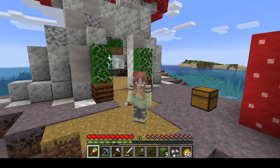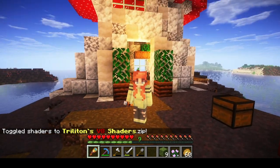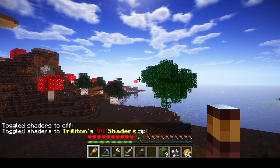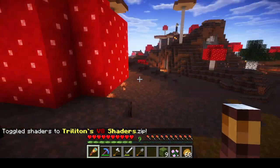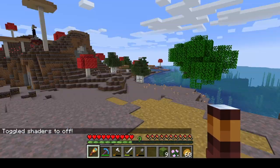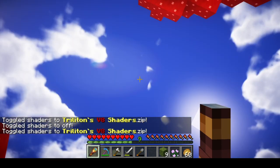Today we're gonna start off with putting on our shader pack of the episode. Trilton's V8 Shaders is the one we're using today. The first thing I noticed is I really like the clouds, but if I take off the shaders, do you see how bright it is without shaders? When I'm wearing Trilton's, it's much, much more shadowy and dark. So the main thing that'll be annoying is it's gonna be harder to tell when it's actually night, because it already looks pretty dark, even though it's literally midday.